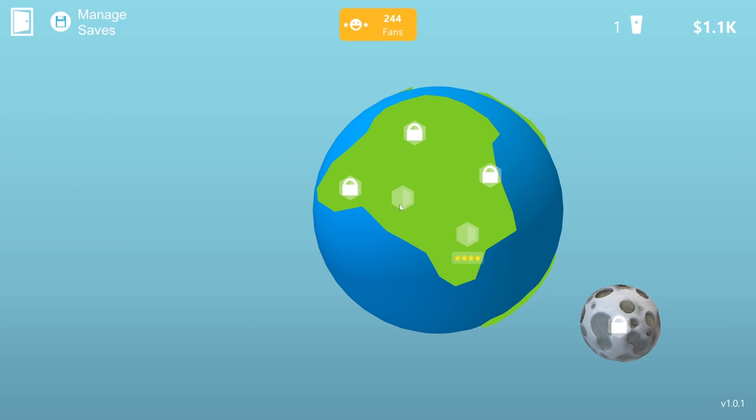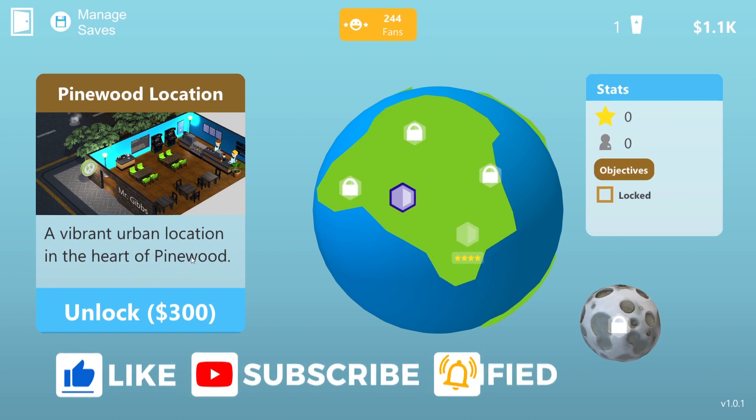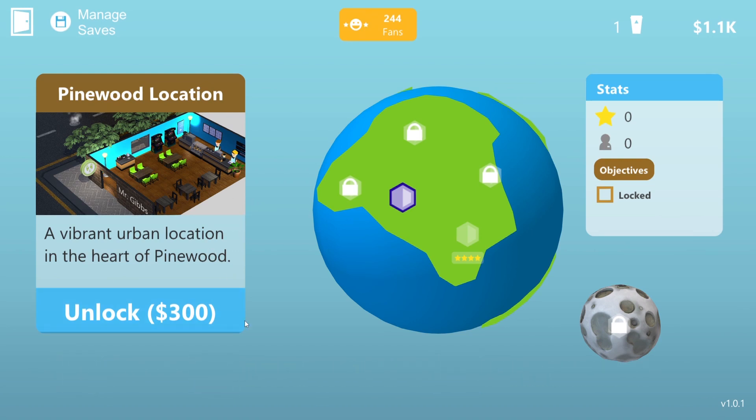I want to start here because, as you may recall from the last episode, we are now able to unlock a second location - a vibrant urban location in the heart of Pinewood. We'll come to that in a moment, but I want to just wrap up a couple of things in our existing first shop location. I've not actually gone far enough in the game to know what happens when you open a second location, but from what I've gathered by speed reading the forums, you do still keep all your old shops, so they're still there working.